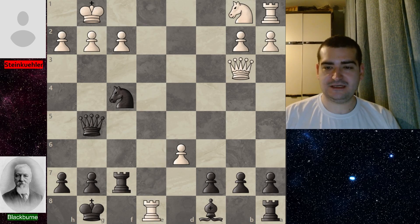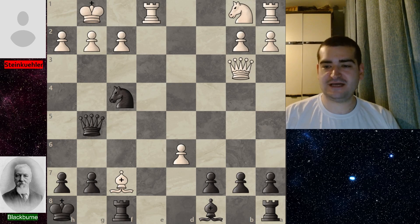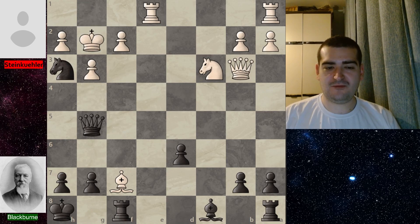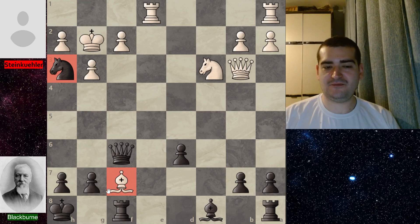Obviously Blackburn doesn't want to pick up this bishop — if he did, white has rook e8 checkmate. So after bishop taking on f7, king h8 was played. The game continued with g3 to protect against the checkmate threat, c takes on d6 for Blackburn, and white continues development with knight c3. Then knight h3 check was played for Blackburn, king g2, and now Blackburn plays queen f6. This bishop is now under attack.